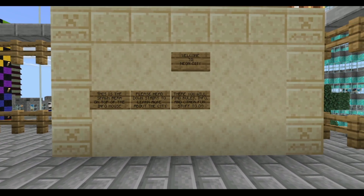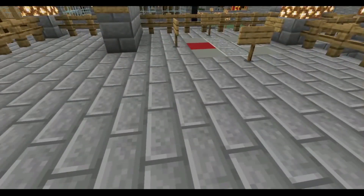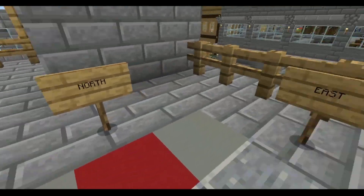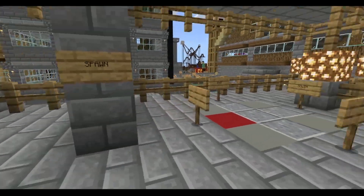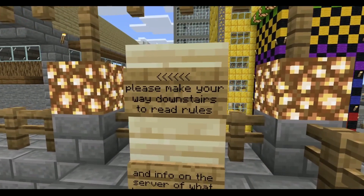When you spawn in, you're welcomed to this sign here. Some of the signs have been removed because they're outdated, but most of this is still here. We've got 'Welcome to Neon City, this is the spawn area on top of the info house, please head downstairs to learn more about the city.' We also have our little compass to help you get oriented in this world — north or Northwood, east, south, and west.